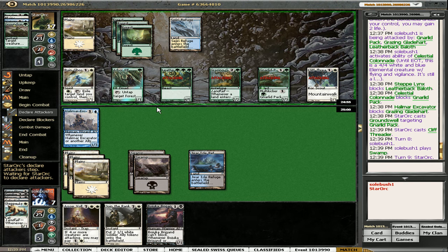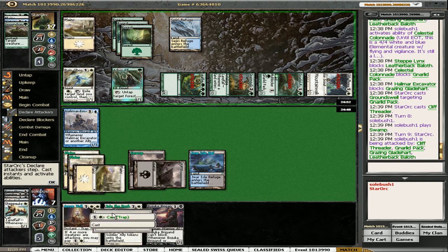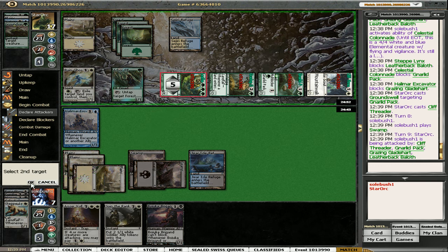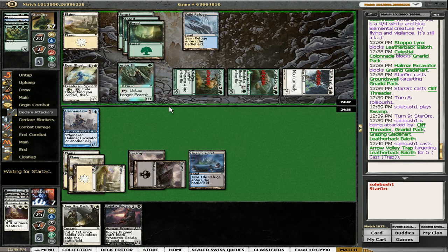If he attacks with four — oh yeah right, so here I can do both. How do I want to do this? I want to Arrow Volley his Bow off because I don't have another way of dealing with a Bow. It's gonna be much harder to deal with afterwards. Then I can double block the Gladeheart and single block the Threader — unless he has a pump spell, in which case I have to chump the Bow off. Okay, no pump spell.